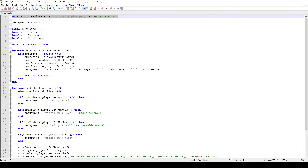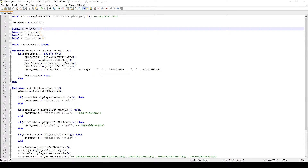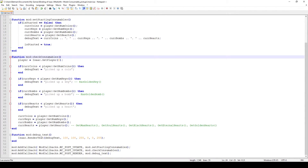The first thing we do here is just register the mod — that's something I've done in every single video — and then I set up some variables at the start which keep track of how many consumables I have. These are just starting values; they don't necessarily mean these are the values the player will have when they start the game. For that I'm using the function setStartingConsumables, and that along with the checkConsumables function are both tied to the mcPostUpdate callback, while the render callback is used for debug tags.